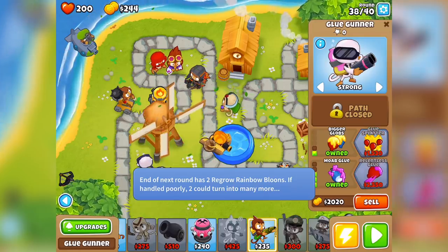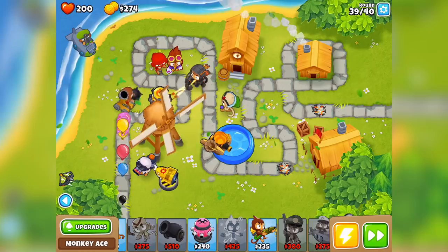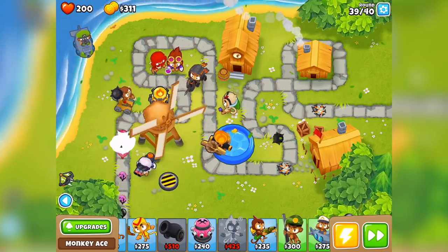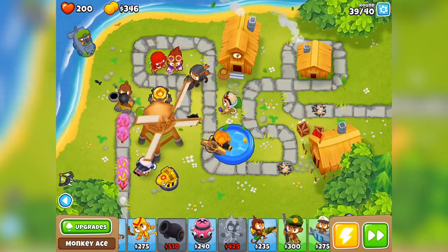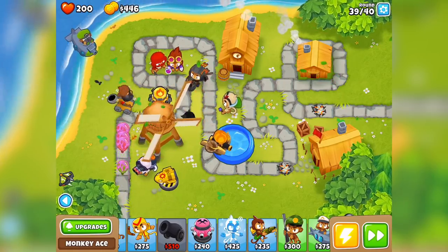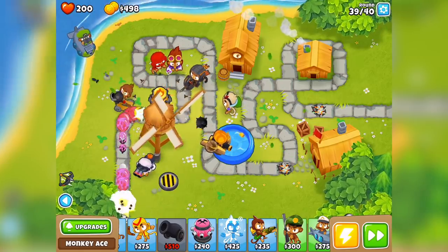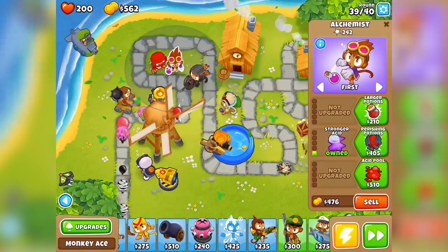Only just enough - thank God for that. Now we can slow down MOABs with this glue. Look at the glue as well - it's pinky purple, it's so cool. And he's got 2 glue shots. Man, that's really neat. Round 39 - looking pretty good. I haven't been able to see too much of my Alchemist but I haven't really leveled him up much.